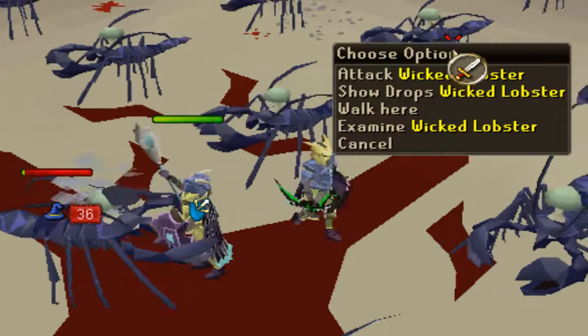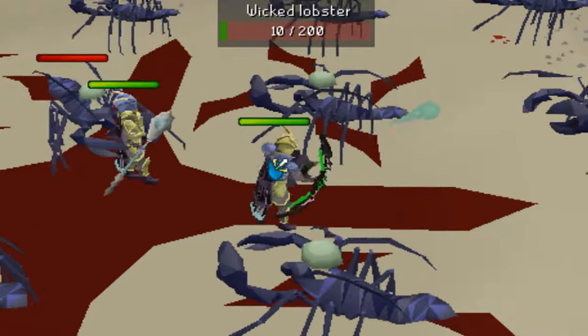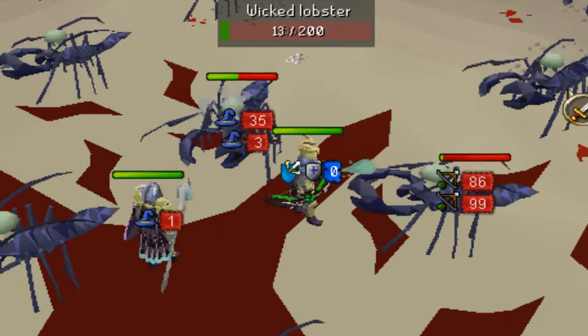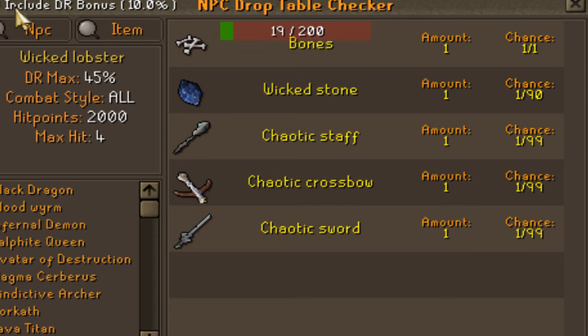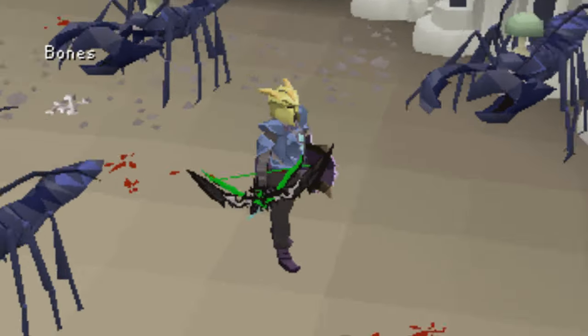We're kicking off the grinds at the wicked lobsters. As you can see, we have one plate body already, so we need the legs and the helm from the wickets. The drop rate for those stones right now including my DR is one out of 90. Let's go — we got ourselves the next stone!